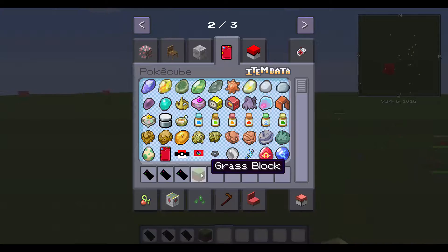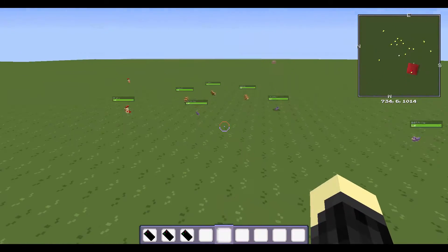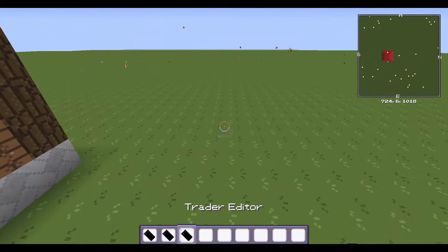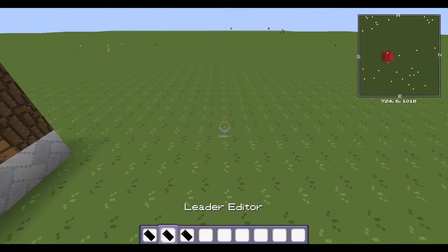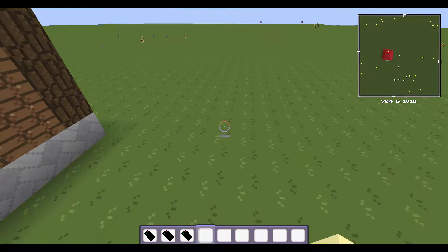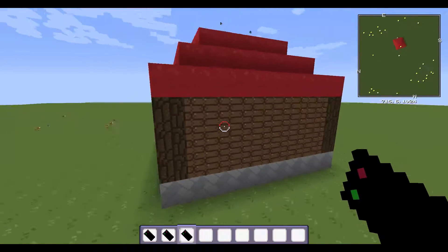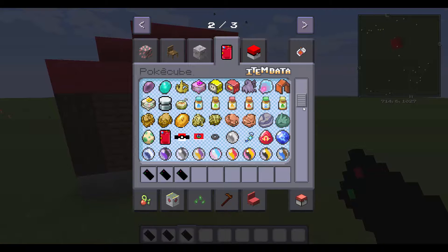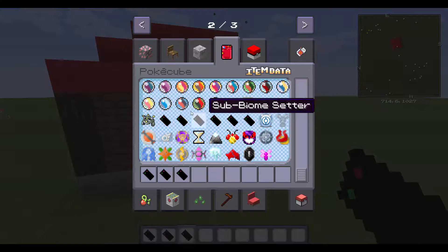And this time we are going to teach you how to spawn your own custom trainer. So basically the mod added these things called the trainer editor, the leader editor, and the trader editor. You can have these by going to create a mode, going to the Pokecube selection, scrolling down, and you get these ones.